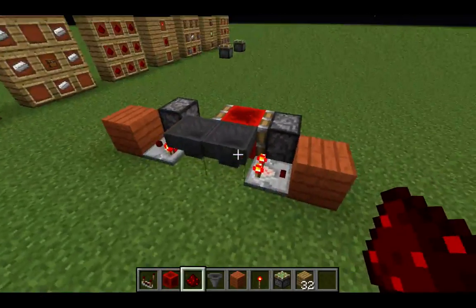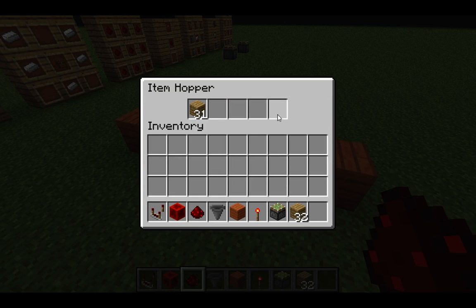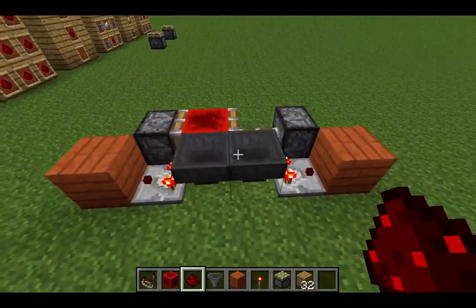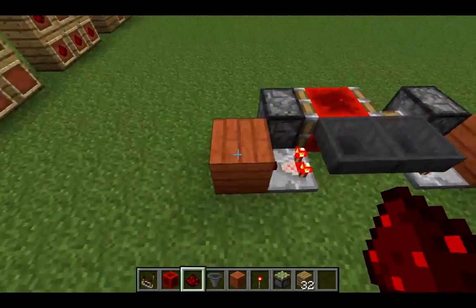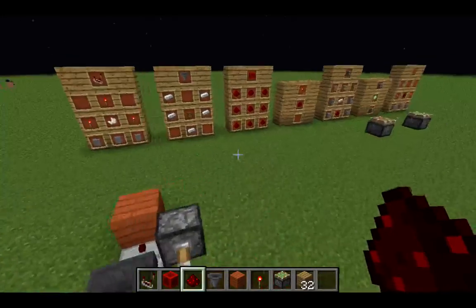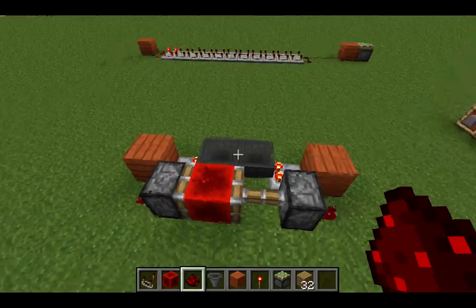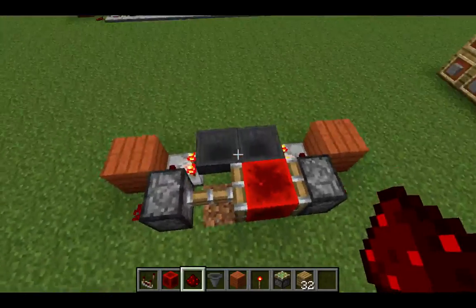With this version, you can add all of these. Just leave this part here empty so that when all of the items transfer, the comparators will send a signal to this block and then push this redstone to the other side. It just keeps on cycling because these blocks transfer from one hopper to the other in a cycle.